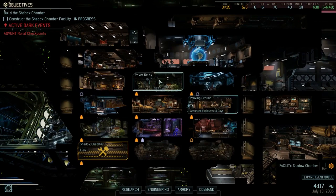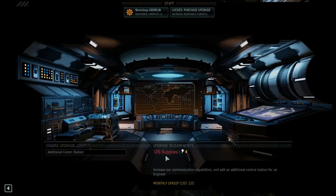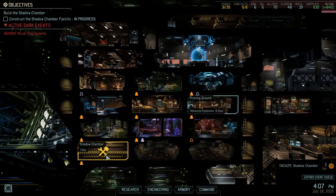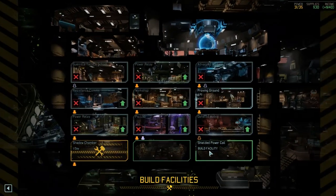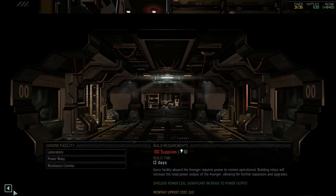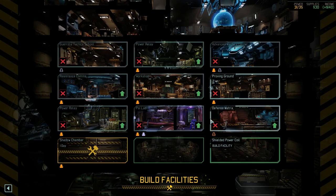Advanced explosives actually increases the radius for everything, which is pretty important. Our upgrade path: we can do more resistance comms. We can upgrade this for 125 supplies and 4 power, which we have. We have the workshop here, we can send a gremlin over here. We have a power relay that I could upgrade. What's probably going to be smarter is to just build a second power relay down here. If we build a power relay here, that's going to give us additional power, and then we can deconstruct the old one and build a second resistance comms. The shadow chamber is almost done.